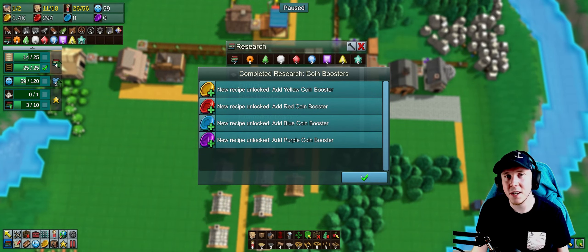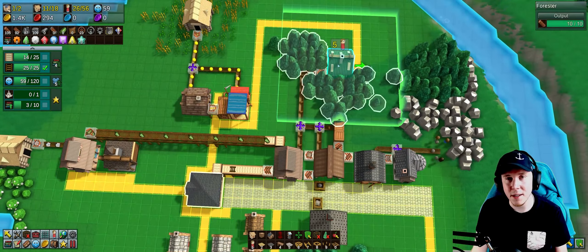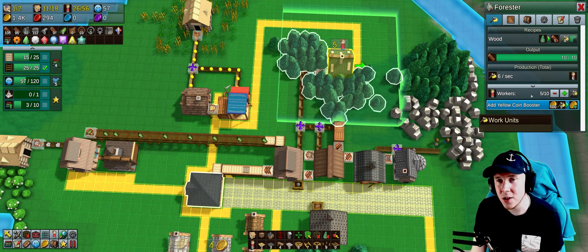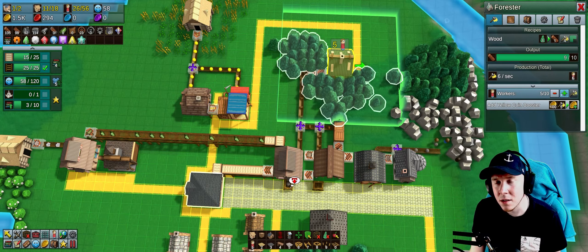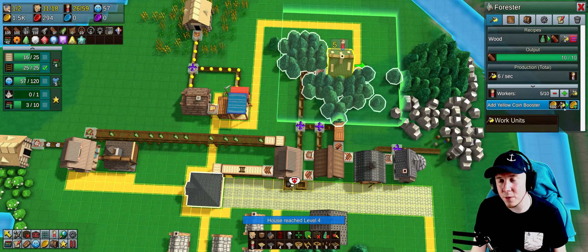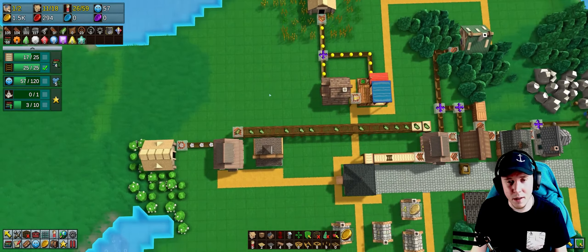I now have coin boosters. Essentially, if you reach the maximum workers you can assign to a building, you can add coin boosters to keep adding worker output. For example, at the forester, if I reach 10 workers, I can buy the yellow coin booster which adds 5 work units each. Each worker contributes about 1.2 work units, so each coin booster unit is equivalent to about 4 or 5 workers — but it starts costing yellow coins, so you need to make sure you have the output for that.